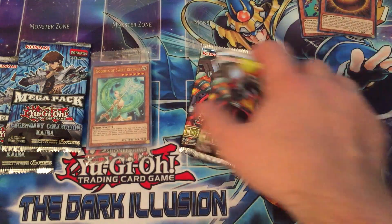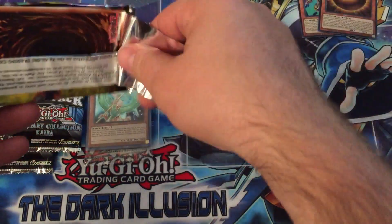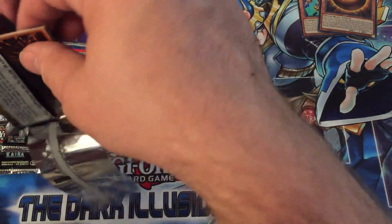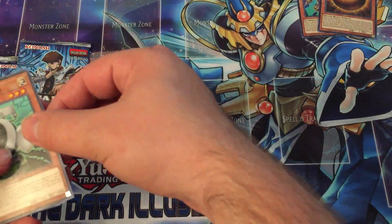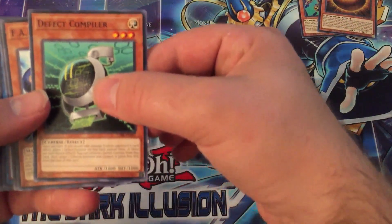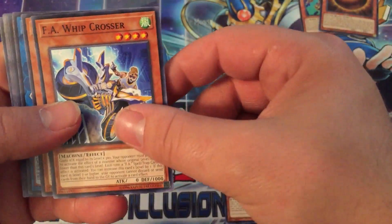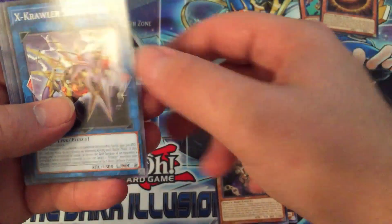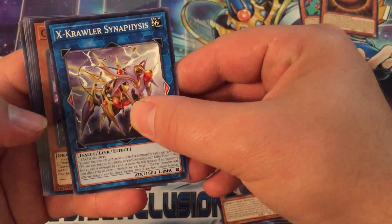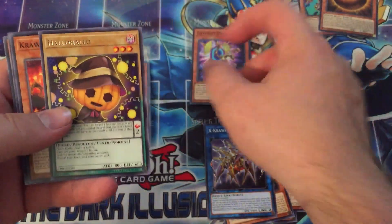So we're going to open some Circuit Break here. I was actually trying to find Extreme Force, but I figured it'd be best to use the leftover money on this instead. So we have a Deflect Compiler, a FA Whip Crosser, a Crawler Gungala, an X Crawler Synopsis, and a Gateway Dragon for our Super Rare — which is not the best, but it's a start.